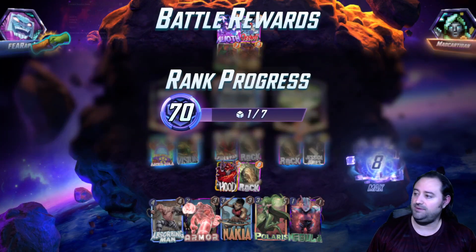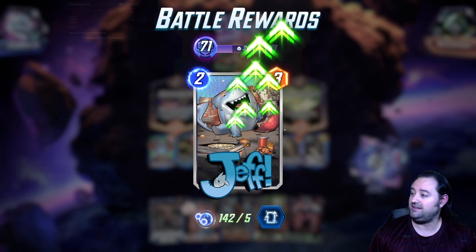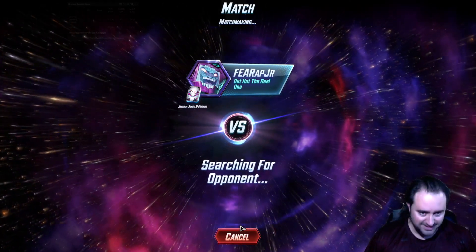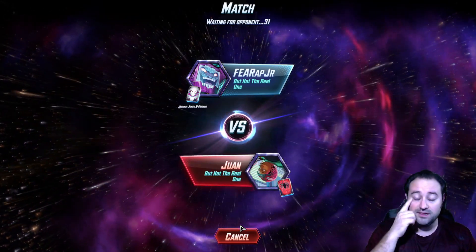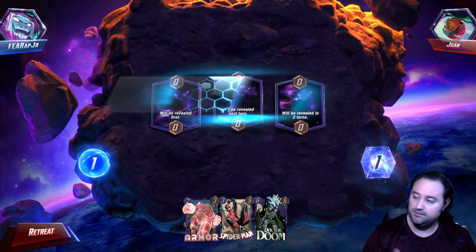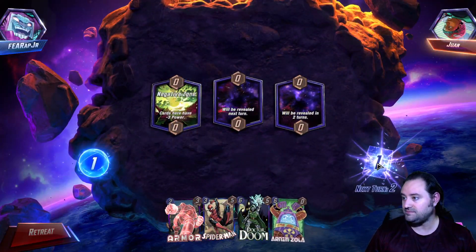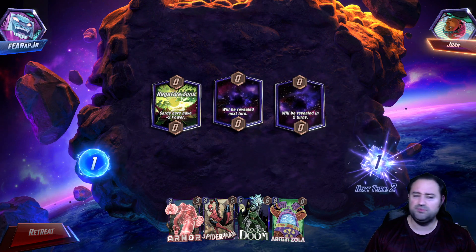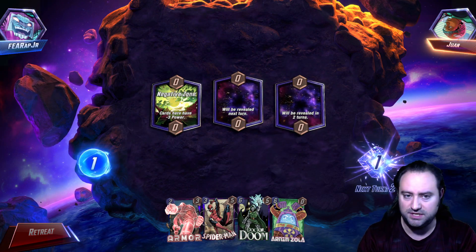What just happened, buddy? 'Mad Cardigan' — I'd be mad wearing a cardigan too! We're playing another one — Jessica Jones and Friends up one more time. I did get a little lucky, but it was clutch moving the Rock to the middle location. Alioth didn't work. The Negative Zone card at zero negative-three power — we should probably play a Loot Cage deck if this is the advertised location of the day.